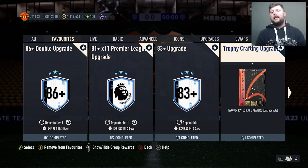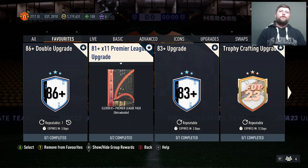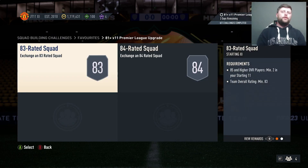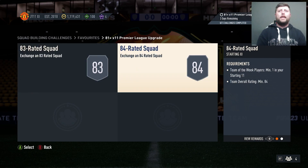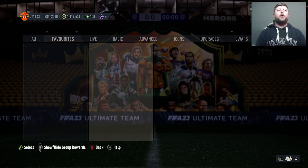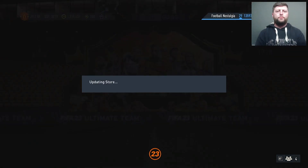As that only needs seven, technically five once you've done that — guarantees you an 80-rated player at the minimum. I have seen a lot of 83s from there. The 81x11 does need two 85s, which is going to be something you want to get from the 83 upgrade or the Trophy Crafting. That's going to be two things you just have to try and get. If not, then buying them is probably off the cards, as I can imagine they are going to be that little bit more expensive.